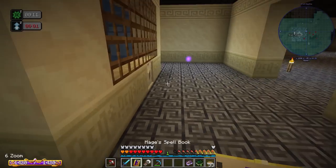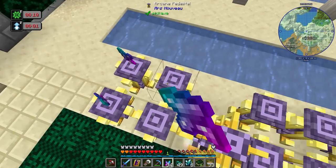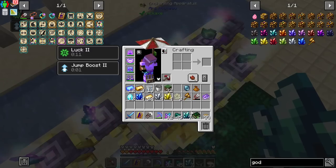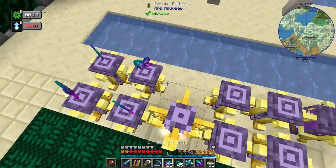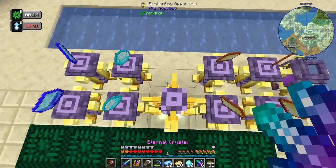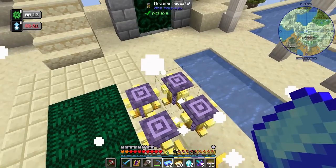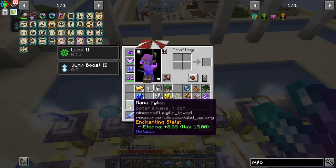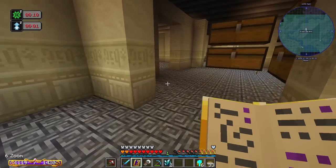We're going to make eternal crystals. We're going to lay out four crystal shards, four ender shards, and one autium god shard. I want six of these eternal crystals. Then we're going to take two mana steel, two mana diamonds, four electrum, and our eternal crystal, and we are going to create mana pylons. There we go — there is our very first mana pylon.